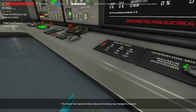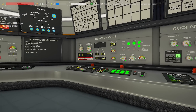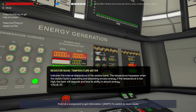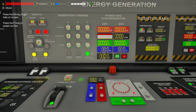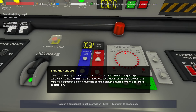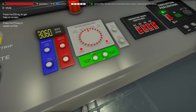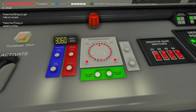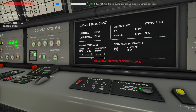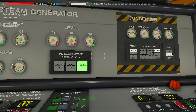It looks like our condenser is fully filled with water — I wish the condenser fill valve was by the condenser; wouldn't that be handy? You can see our reactors are coming up pretty quick. So what is different now? Not only do we have resistor banks designed to absorb excess energy, but we now have the ability to actually synchronize the electricity coming out of our turbine with the electrical grid. There's also field excitation. Anybody who does a lot of work with generators probably knows exactly the fun we're going to experience in a few minutes.